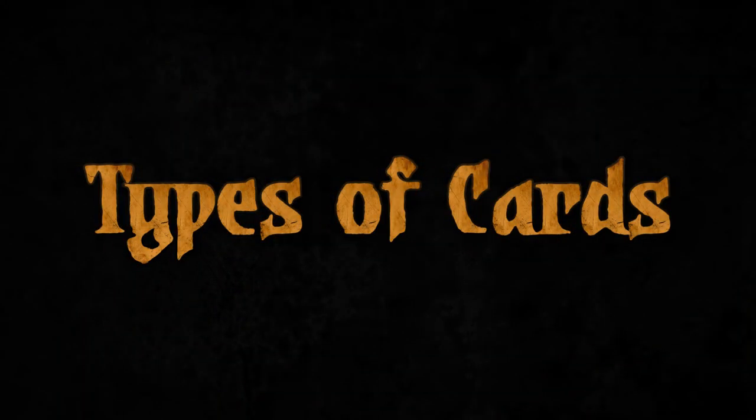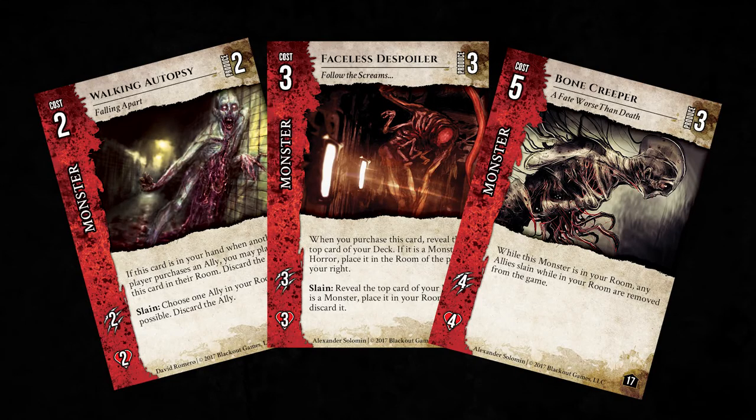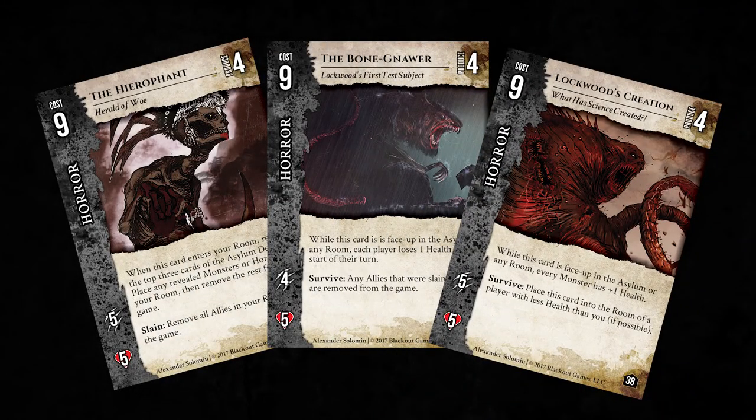Ally cards represent the various doctors, nurses, patients, and visitors the player can recruit into their rooms. These are the beneficial cards that will stand as a bulwark between the players and the monsters that seek to end their life. Monster cards represent the various creatures and violently insane people wandering the halls of the asylum — the harmful cards that can be sent into the rooms of other players to lower their health. Horror cards function much like monster cards, except that they are much stronger and harder to destroy, and most have a global effect that harms or hampers players regardless of the horror's location.